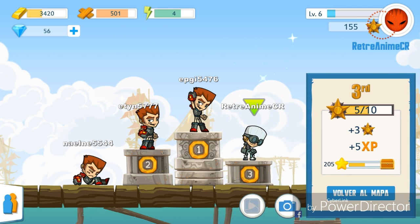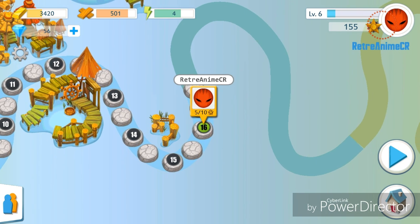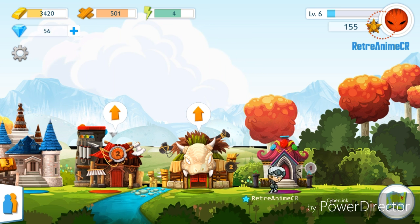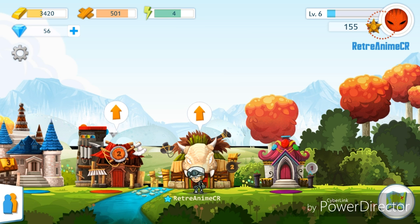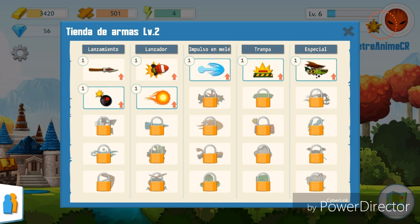Pasamos otra vez al mapa y en el mapa vamos a encontrar aquí en la parte inferior derecha de la pantalla una casita. Entramos a esta casa y aquí podemos encontrar las tiendas que podremos ir subiendo de nivel. Por ejemplo, esta es la tienda de monstruos — entre más alto tenga el nivel, más monstruos vamos a tener. También podemos subir de nivel a los monstruos: entre más nivel tengan, más nos van a durar, más potentes van a ser, más rápidos van a ir. Aquí tenemos nuestra tienda, que es lo que cogemos en los cuadros verdes que encontramos en la pista.